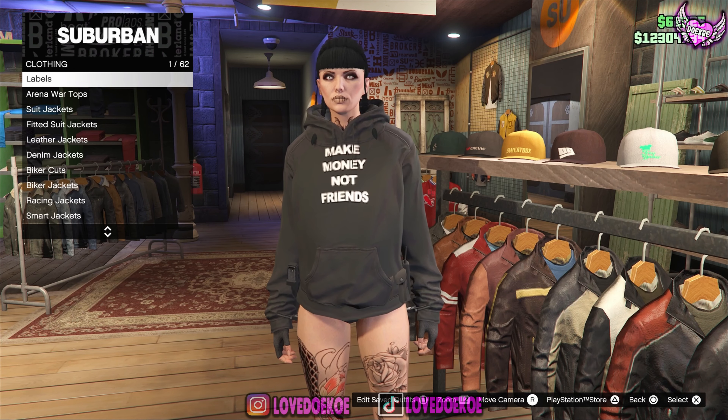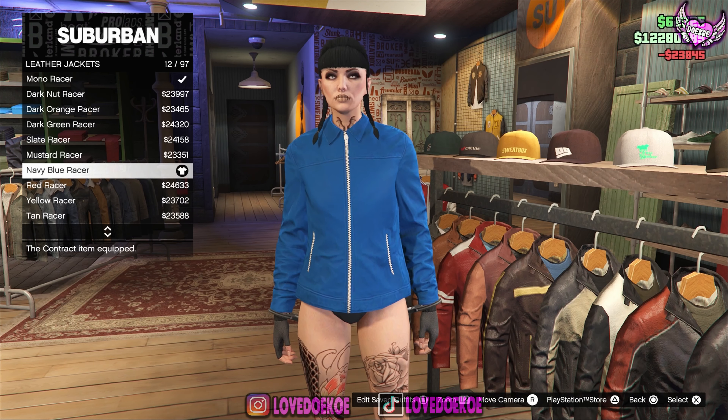The first thing you wanna do is make your way over to the clothing store, then go to the top section. Make your way over to leather jackets and choose number 12. Open up your interaction menu, go to style, and put your jacket open. Now go to designer t-shirt and choose the black print t-shirt number 58.